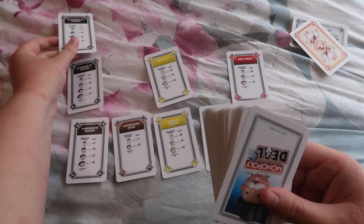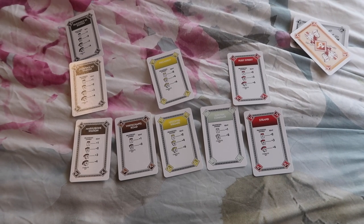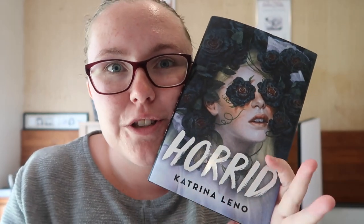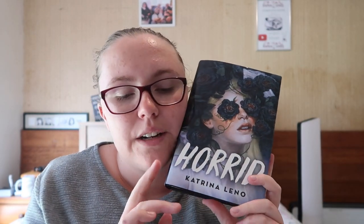We have another station — Fenchurch Street Station — which is a 2020 new release with a pretty cover. For that I decided we'd read Horrid by Katrina Leno. It was kind of floating on my high priority list and I really wanted to read it. It's a haunted house story and the main character is a bit morally grey, a bit not likeable. I haven't read a single Katrina Leno book, but the vibes just feel right — I think I'm going to love it.